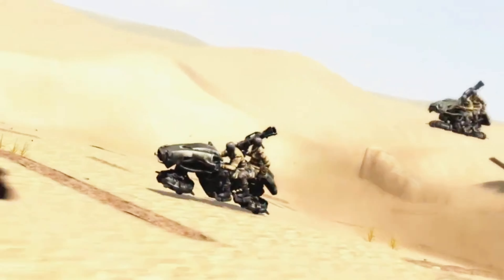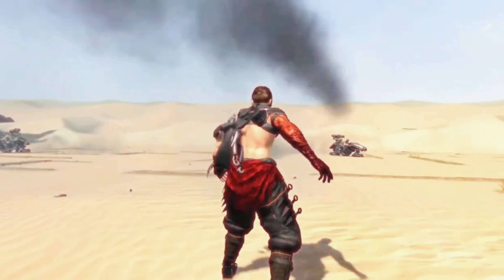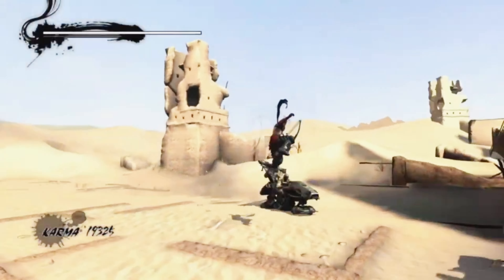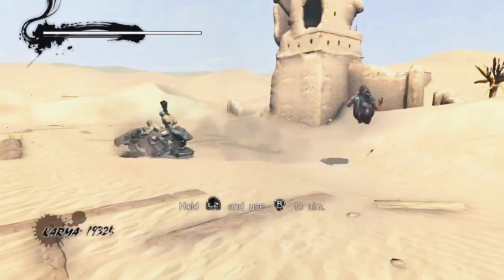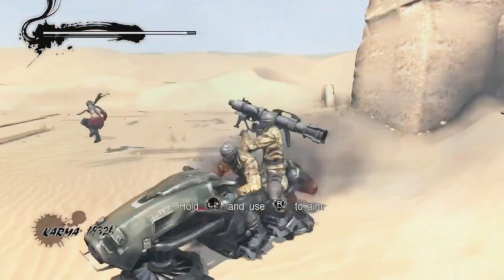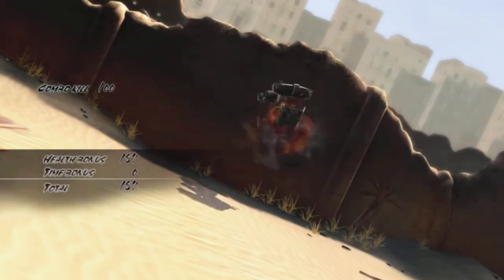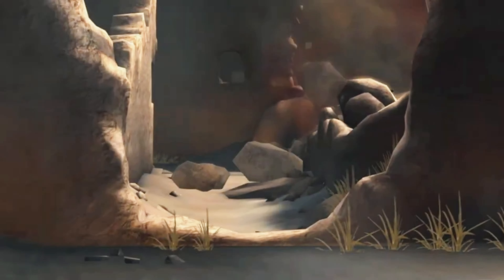Day 2: Deserted City Rub' al Khali. We get attacked by some guys riding horses - modern horses. We have to attack them with the bow otherwise we can't hit them. They're very annoying, we have to dodge many times, but I got them.